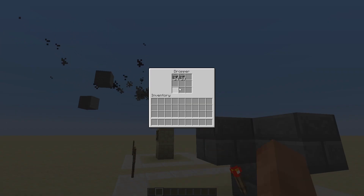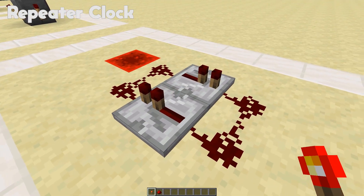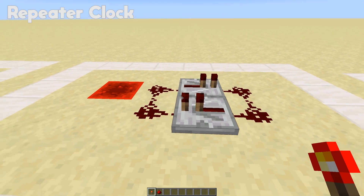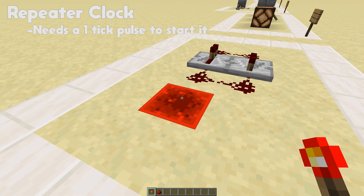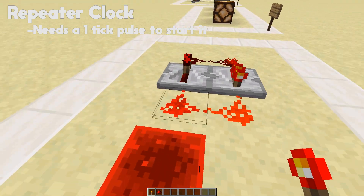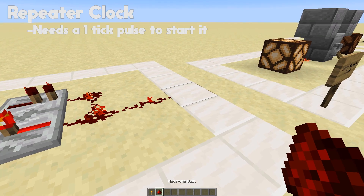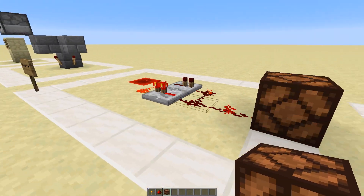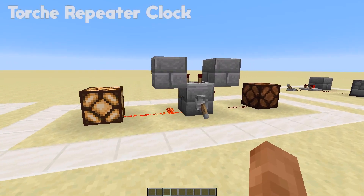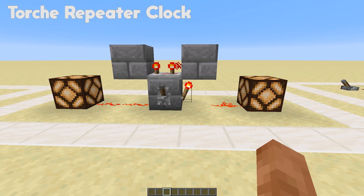The repeater clock does much the same thing. We have two repeaters facing opposite directions with two redstone dust on either side. To get it going, give it a one-tick pulse, which you can do by placing a redstone torch on top of a redstone block. Take the redstone output to a light or something and there you go — the torch repeater clock, with both lights toggling at opposite times.